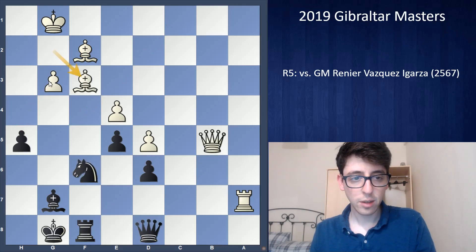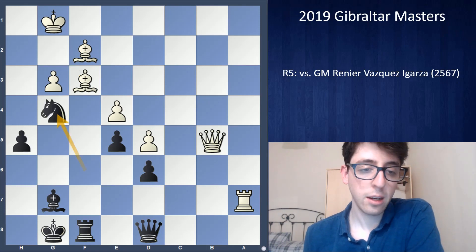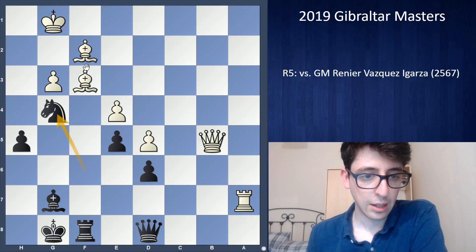After some thought he eventually recaptured on f3. I play knight g4 — I think black is getting great counterplay here. Now both of his bishops are hanging, and he has to decide whether to give up the dark-squared or light-squared bishop.